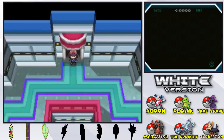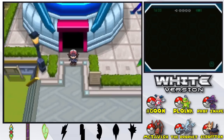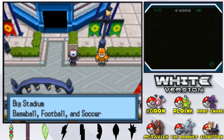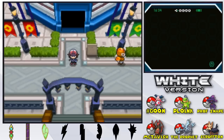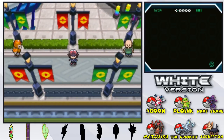So basically the stadiums rotate between different sports athletes you can battle — tennis and basketball here at Small Court, football, soccer, and baseball over at Big Stadium, which we'll check out next episode. There's a lot of Nimbasa City still to see — there's an amusement park and there's also a musical that Bianca's talking about. We're gonna end things off here — glad to be back with the Randomizer Nuzlocke and I hope you guys are glad to see it too. Next time, more exploration here in Nimbasa City. Thank you guys very much for joining me — have a very nice day and I will see you guys next time.